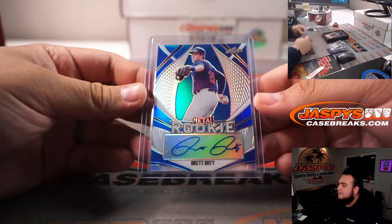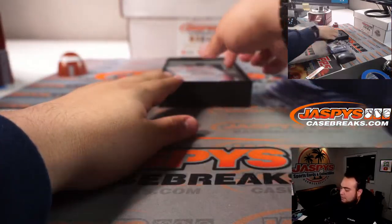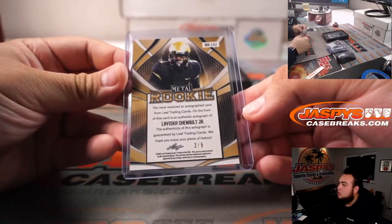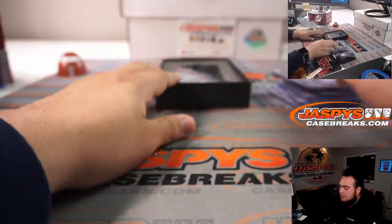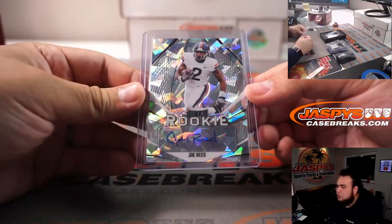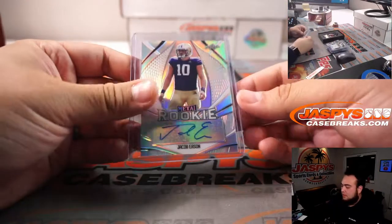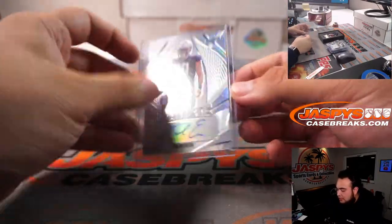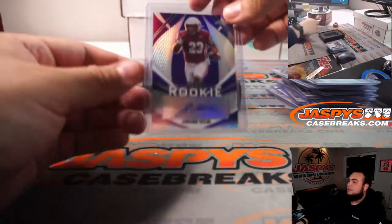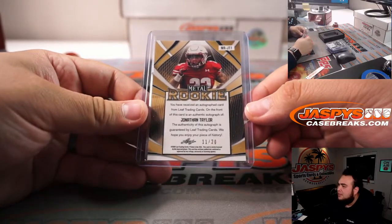We got Brett Batty, 4 out of 25. We have LaViska Shenault Jr., 2 out of 5. Nice. Joe Reed, 21 out of 35. We have Jacob Eason, 5 out of 50. And we're gonna end it off with a Jonathan Taylor, 11 out of 20.